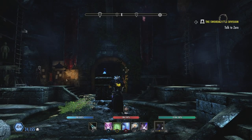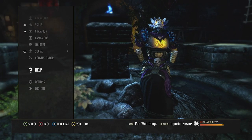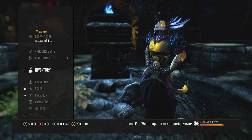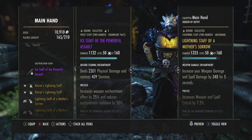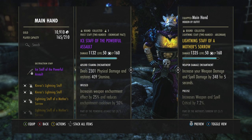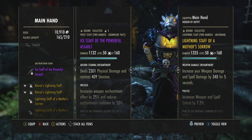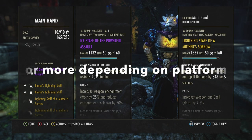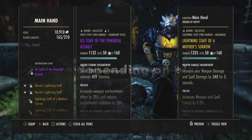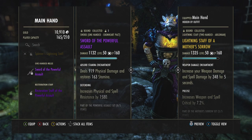Yesterday we had a great time, and the thing we're going to sell is this. I'll show you how to get it. Go to Weapons, Main Hand — I-Staff of the Powerful Assault. This thing can go for anywhere from 500,000 to like 2 million because it's one of the top two tanking sets.